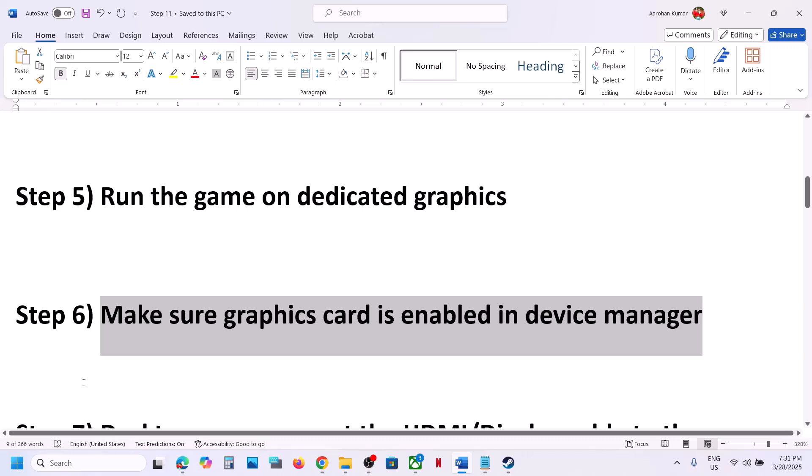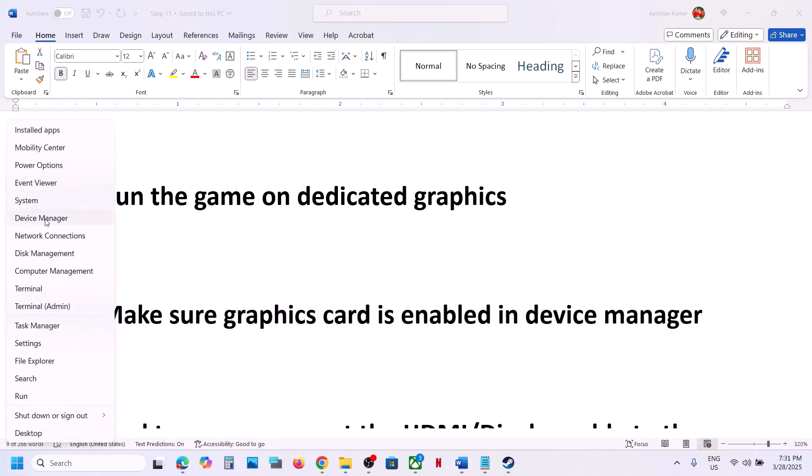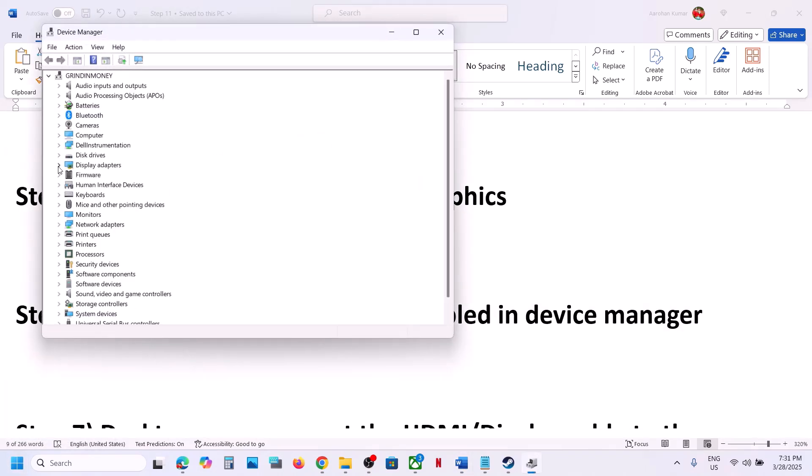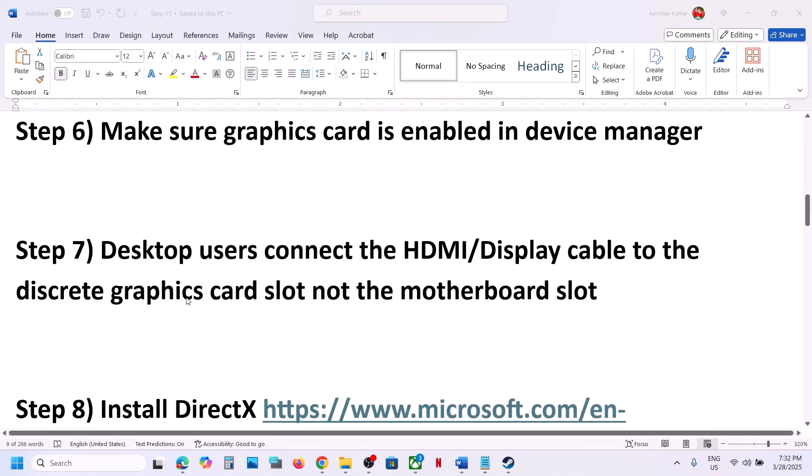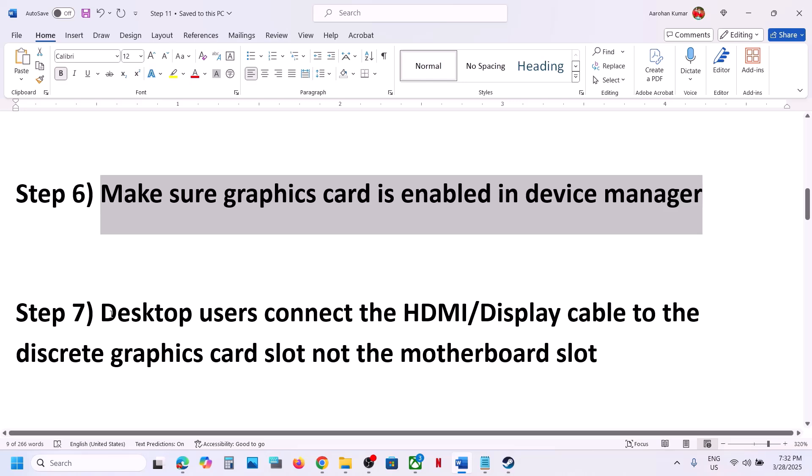Still not working? Make sure your graphics card is enabled in Device Manager. Open the Start menu, go to Device Manager, expand Display Adapters, and make sure your dedicated graphics card is enabled. Sometimes it gets disabled — you will see an 'Enable Device' option, so enable it.